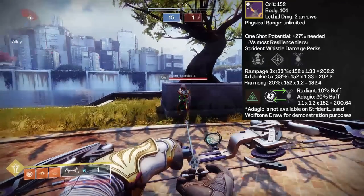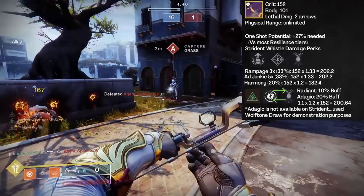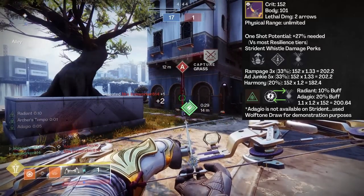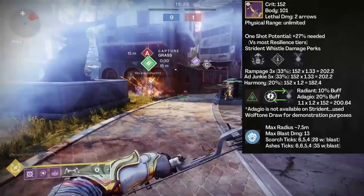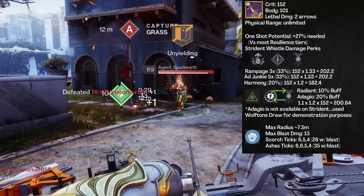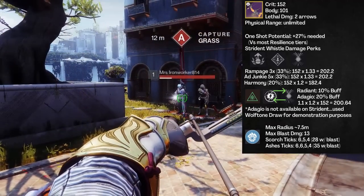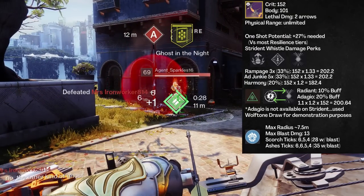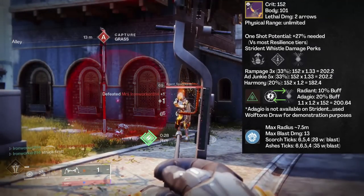152 is the base crit. When Radiant — a 10% PvP damage buff — this moves to 167. The kill on Agent Sparkle procs Adagio, just like Harmony, a 20% PvP buff. A single crit will now deal 200 damage. For the Incandescent perk, we already established that 8-meter radius, so let's look at damage. The blast will deal a maximum of 13 points of damage, accompanied by three Scorch Ticks at 6, 5, and 4. If you have Ember of Ashes applied, you will see one more Scorch Tick, going 6, 6, 5, 4 — so that's 28 to 35 points of collateral damage. Not much in either case, and not enough to clean up a secondary target with a single arrow.